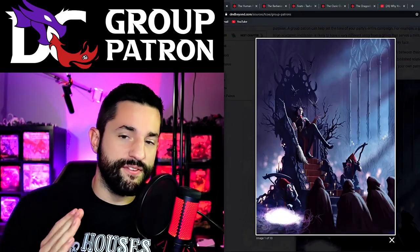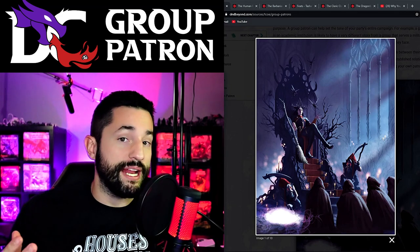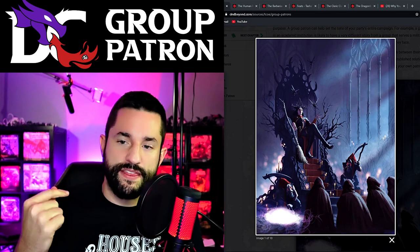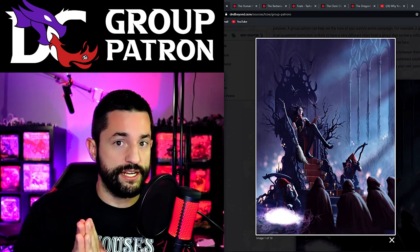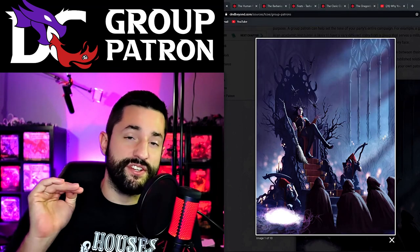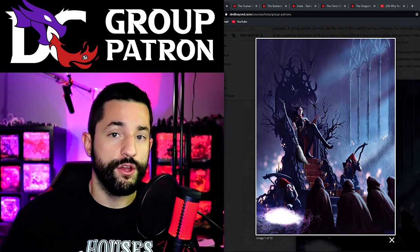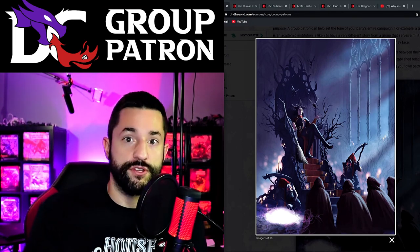Now I'm going to give you some thoughts and examples of things that came into my head about group patrons and how I might implement them into a campaign that's already running or hasn't started yet. Then we're going to go over the perks - that's the biggest homebrew piece you really need. We'll dive into what kinds of perks you could outfit for your own custom group patron, and at the very end we'll talk about your group actually becoming the patron themselves.